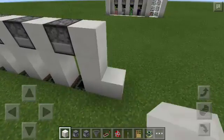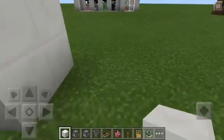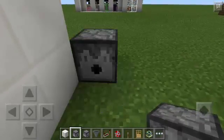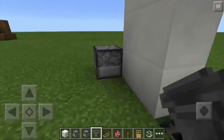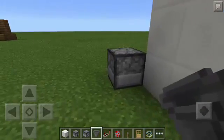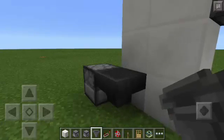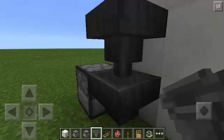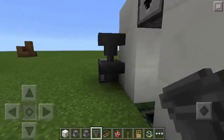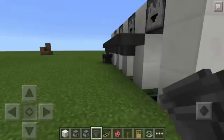And then we're going to put a Wall here, just like that. And then here I'm going to put a Dispenser facing this way. There you go. And then I'm going to sneak and attach a Hopper at the side of the Dispenser, just like that. And then I'm going to sneak again and put another Hopper on top of the first Hopper, just like that. And then I will put more Hoppers all the way going here.